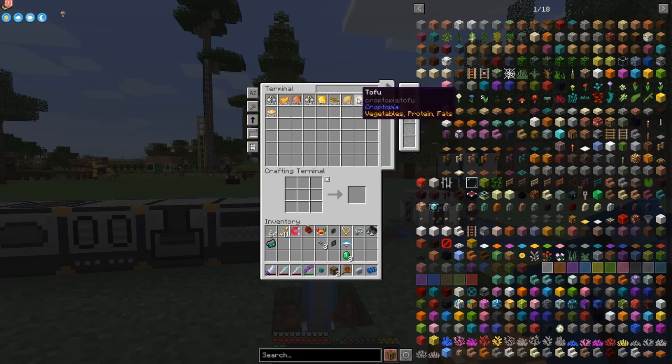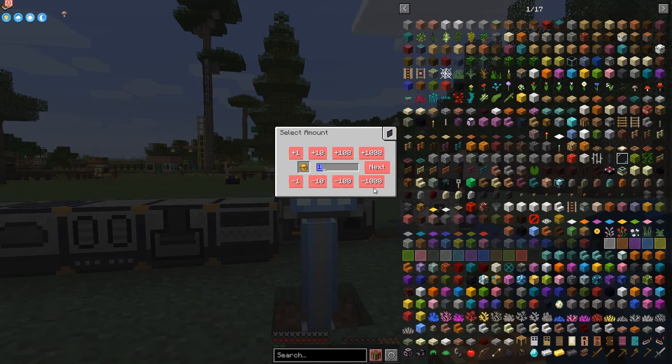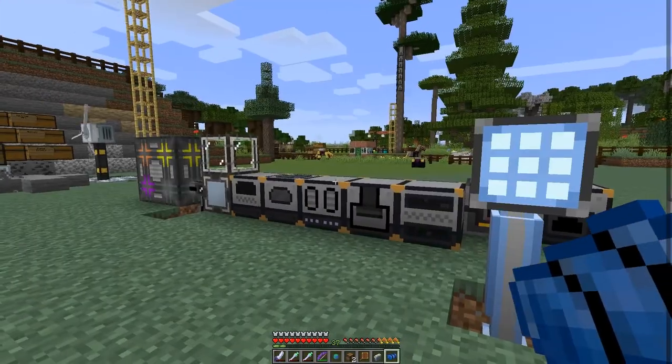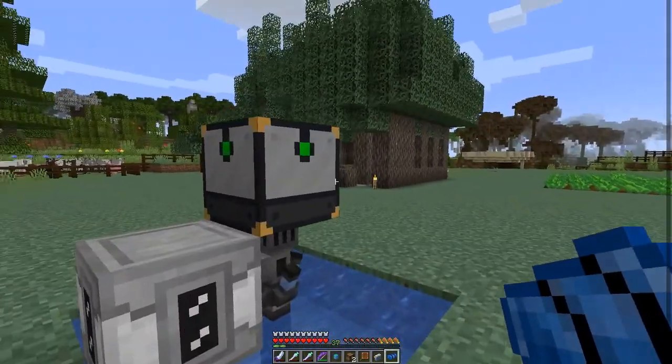The biggest problem with making a tofu burger is you need a bucket of water - I've got two available. How do I get the bucket of water into the system and automate that? The rest is fairly straightforward: a frying pan and cooking pot, and it seems to ignore the durability of these things so it'll craft quite happily. As you know when you use a frying pan or cooking pot it takes durability, but we can have a frying pan for about 20 years.